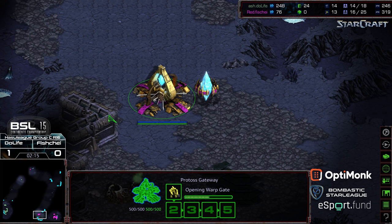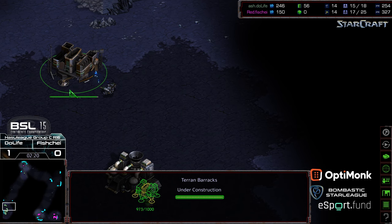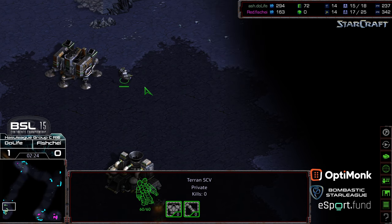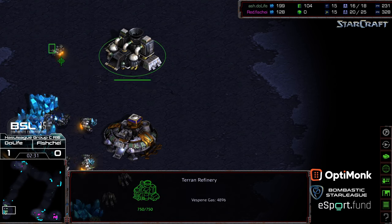Do Life sending three SCVs into gas. Fisheye can adjust his game plan — looks like he's producing an initial zealot and does have the assimilator behind it. I'm hoping on this map that Fisheye opts for more early-game dragoon pressure, maybe even three gate or bulldog.